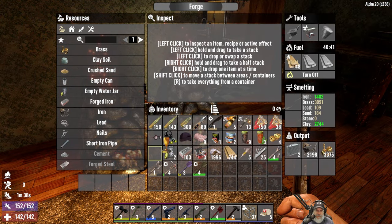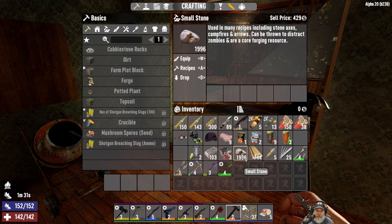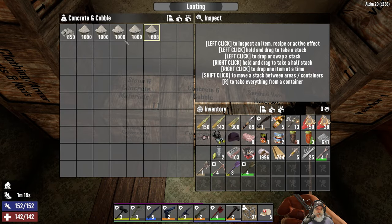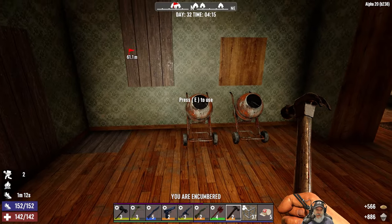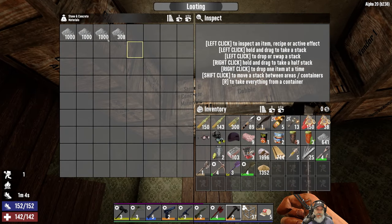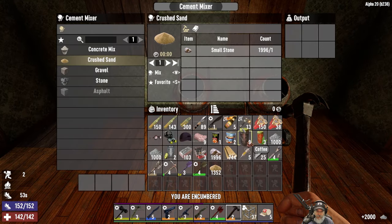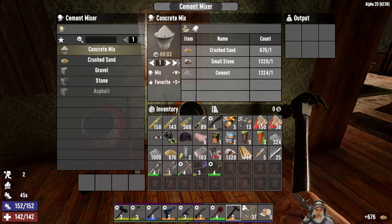All right, let's see where we're at with all this stuff. Let's put those two things in there and get them going. I've got about 2,000 more stone and a pretty good supply of concrete - over four and a half stacks. That's probably enough to build the next part of the base, but we're gonna keep making it anyway because we need it. I've got a lot of cement made up too. Let's grab some of that cement, cut it in half, and get some more concrete mix made up.